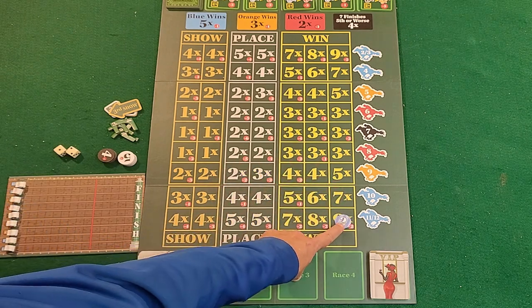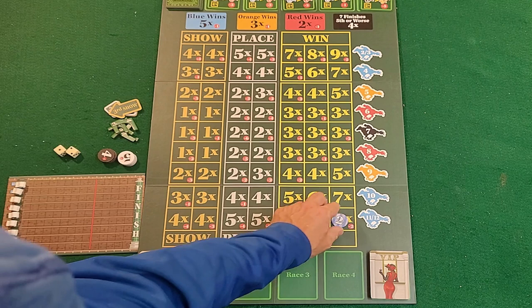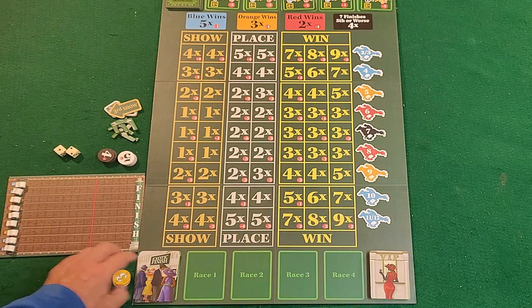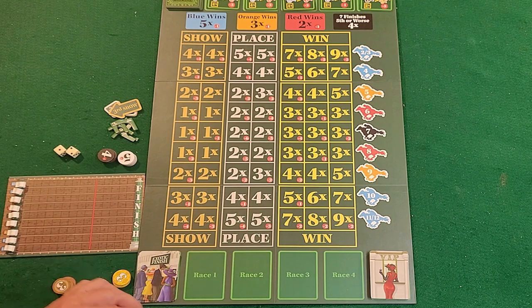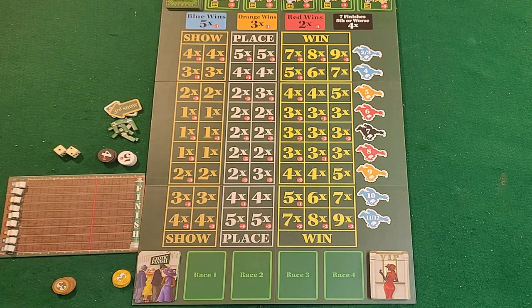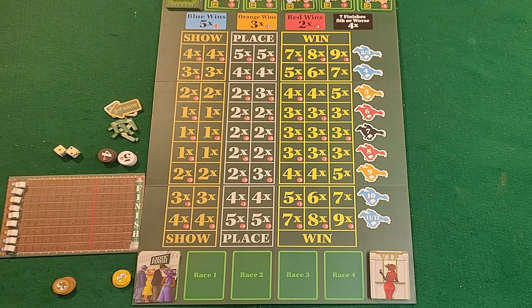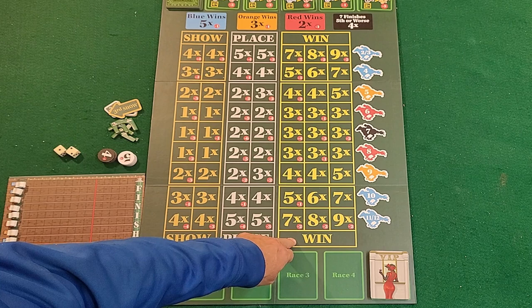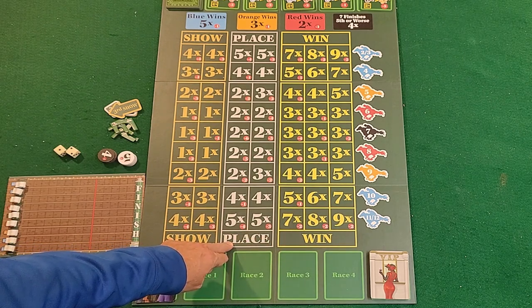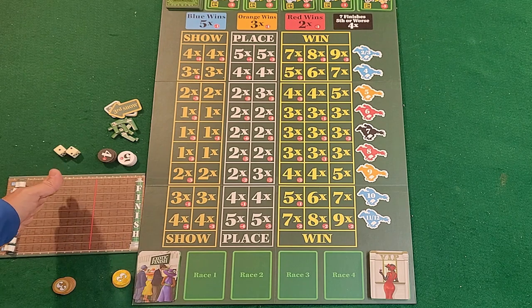The numbers on the win bet spaces are multipliers. For example, placing a chip at the 9x multiplier on a horse would earn you nine times your chip amount if that horse wins — so a two-dollar chip would pay eighteen dollars. Lower multipliers are also available. Betting early gives you access to the higher multipliers. You can also wait and bet as the race progresses, watching which horses are ahead, though you may get a lower multiplier. Win means first place, place means first or second, and show means first, second, or third.